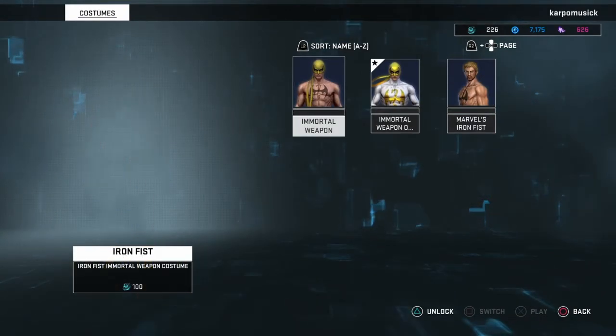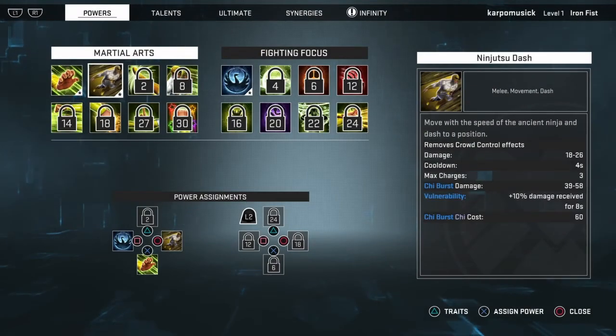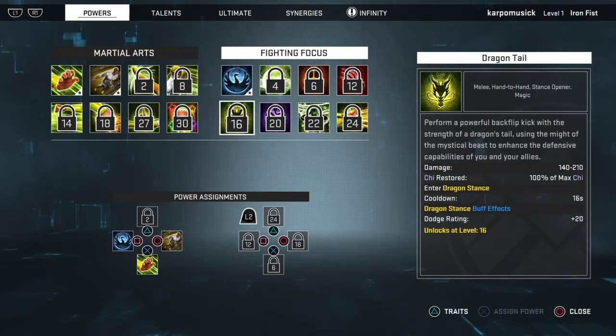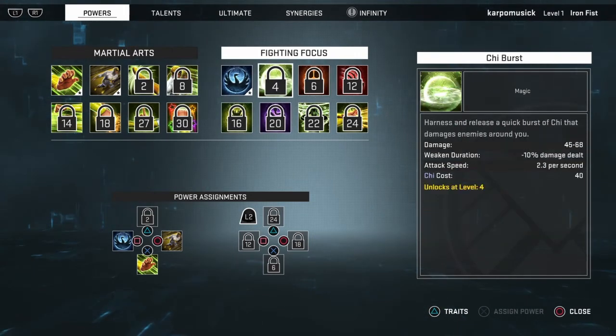So while I'm here, we're just going to go over a little bit of his costumes, as you can see, and a little bit of his powers. He's focused on melee, movement, and a little bit of magic. So if you're going to go ahead and grab a Legendary, that's what you want to focus on.